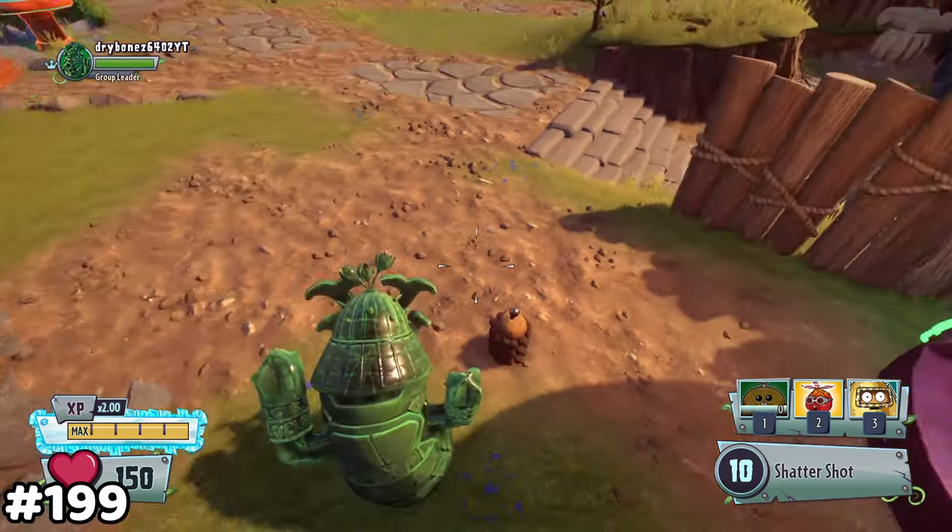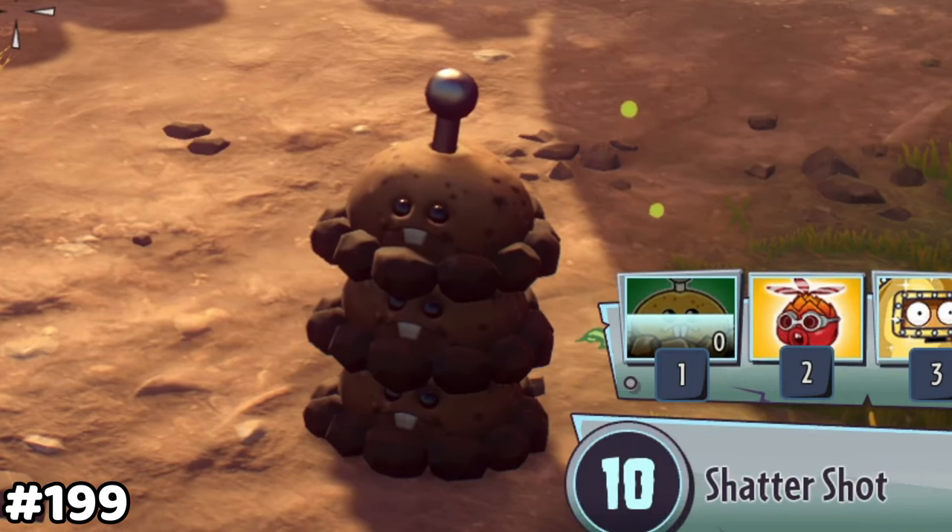Potato Nugget mines can be stacked on top of each other. This only proves that they are the better option.